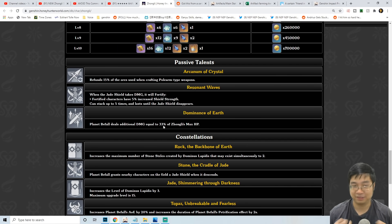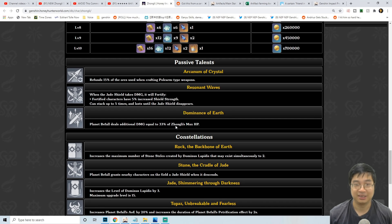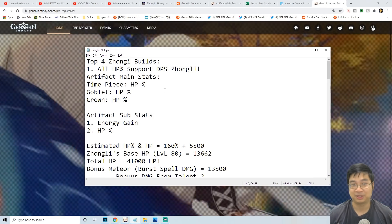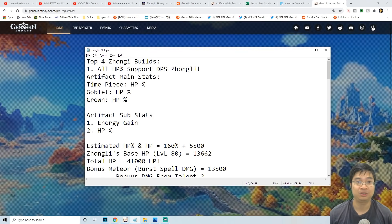To start off this guide — did you guys know that Zhongli scales with his maximum HP for increased damage by 33% for his burst damage ultimate, the meteorite, which is demonstrated over here? So what that means is the higher maximum HP Zhongli has, the more damage he can deal with his ultimate. Similarly, Zhongli also scales with HP for his E-spell for the additional shield, and this can scale up to 20% or even higher of his maximum HP.